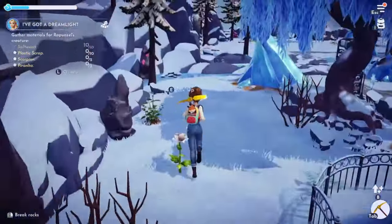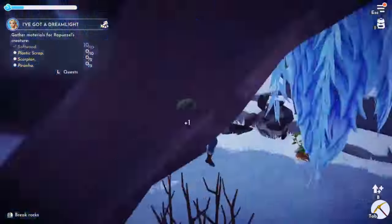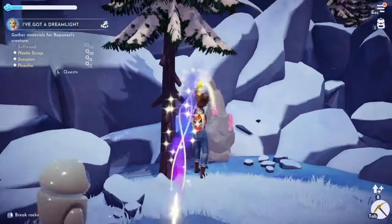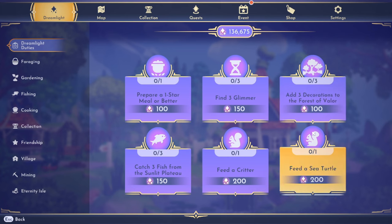I got two gems though — that was cool. I just love the Frosted Heights because there's all these rocks right here and I don't have to go anywhere. Is this the last one? That was four. Okay cool, did that.